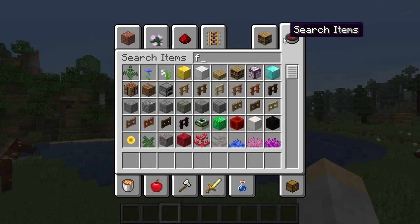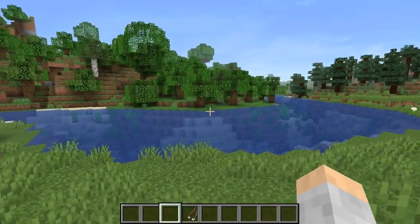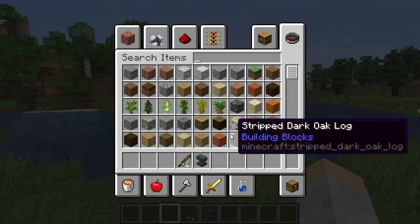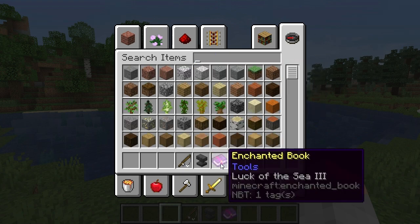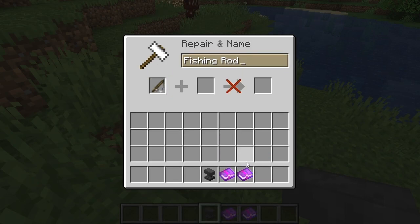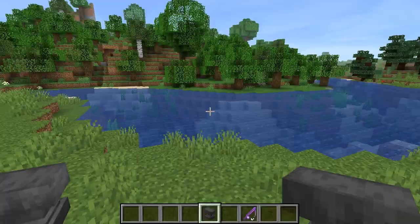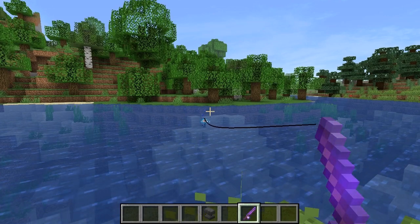Another method is by fishing. I'm in creative right now just to get through this video faster. The fishing rod you would want should have Luck of the Sea III and Lure III. You get this by enchanting on the enchanting table until you get Luck of the Sea III and Lure III, and if you can get Mending that would be good as well. Then you go fishing and it helps get the saddle faster.